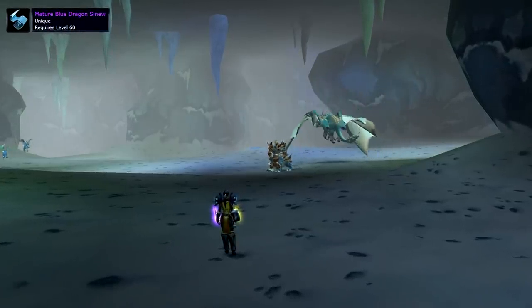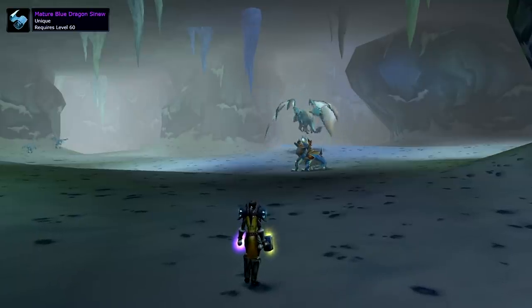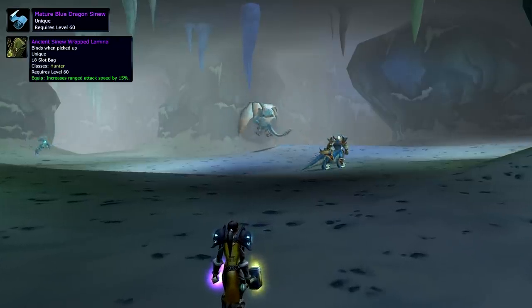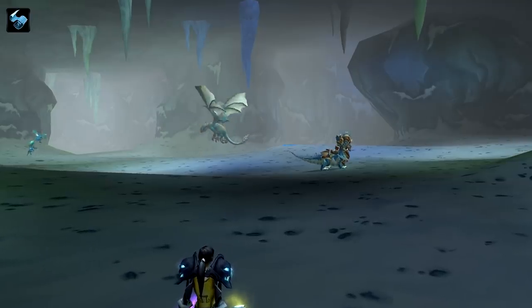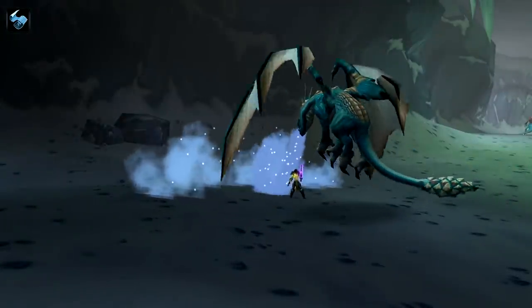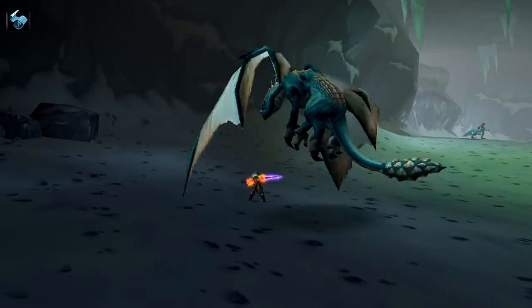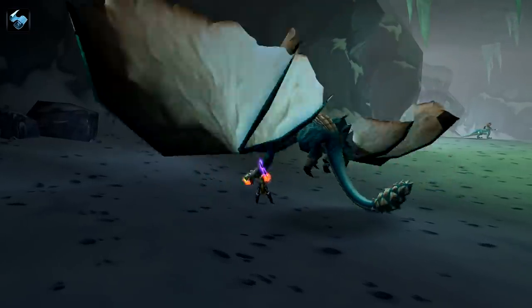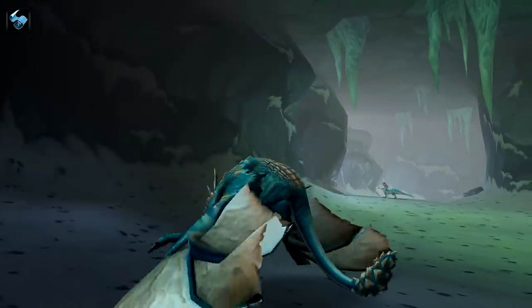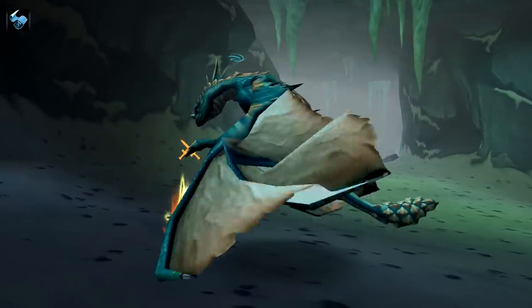Mature Blue Dragon Sinew — a tendon of a Dragonkin from the Blue Dragonflight, a rare item sought after by hunters in order to obtain the Ancient Sinew-Wrapped Lamina, an 18-slot epic quiver, part of the Hunter Leaf quest. Just like the Eye of Divinity, this item also dropped from one world boss — this time Azuregos in Azshara — with about a 60% drop chance. If you weren't in a guild that consistently killed world bosses, your odds as a hunter to obtain this quiver were slim to none. Even if you were in one of these elitist guilds, some of them chose to sell the Blue Sinew on the Auction House for thousands of gold, using that gold for guild progression.